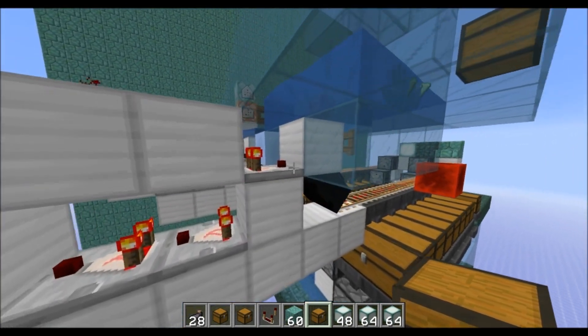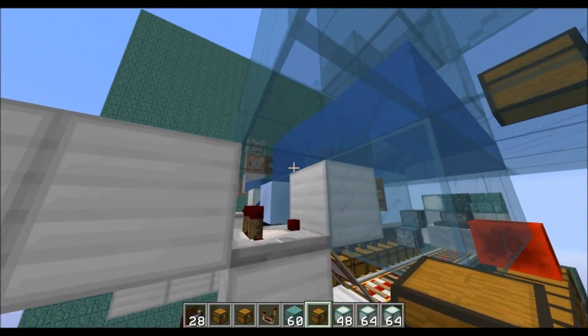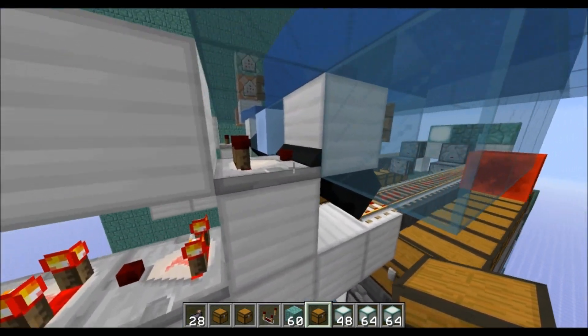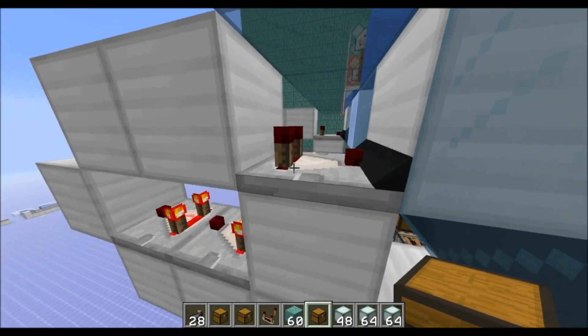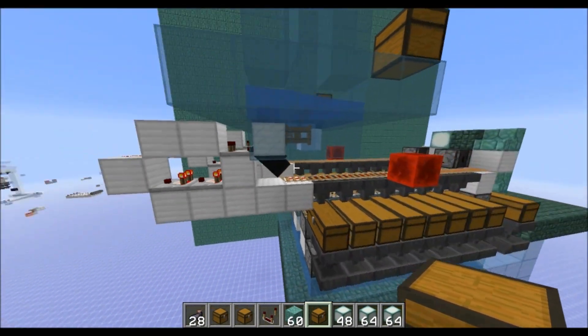The key to actually getting this to work is you need to get power to the fence gate somehow. That can be a problem because you've got a water stream above it, and you need a solid block here. But actually, the comparator is the key to getting this working. If you have redstone dust there, the minecart is just going to fly up. The minecart actually hits this right here, and that makes it work.